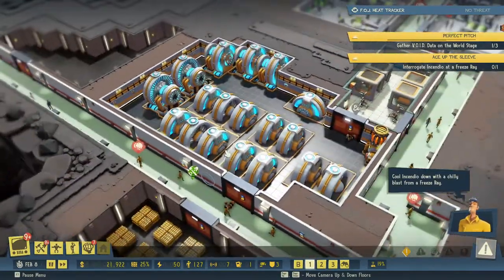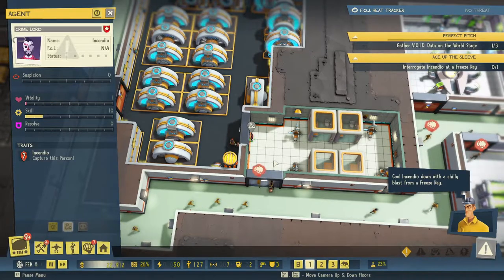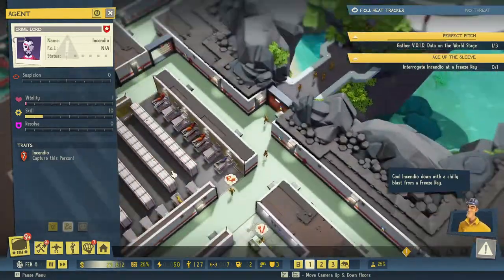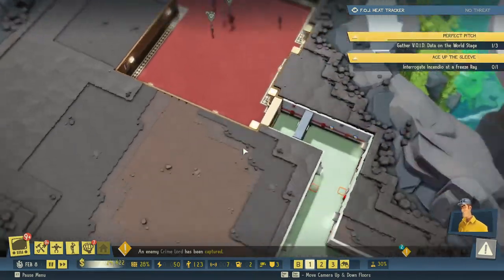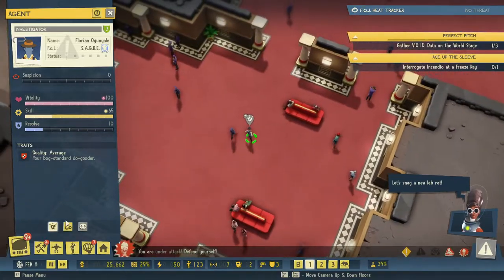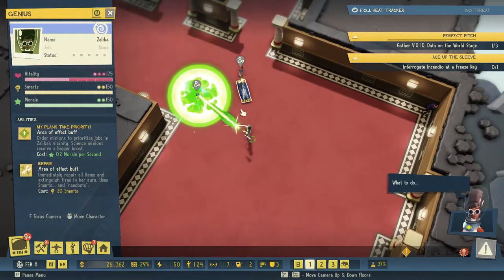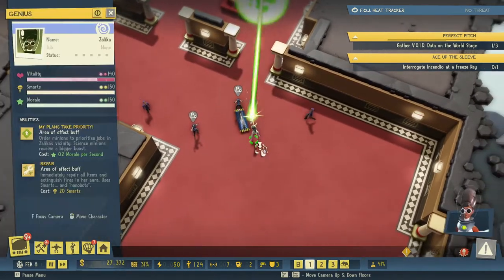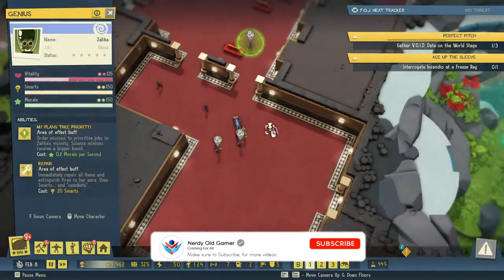Welcome back folks, we are waiting for a freeze ray so that we can interrogate Incendio. He needs to be interrogated — get back in your cell, dude — and let's get that freeze ray up and running. We are distracting here, so that's good. I actually think I want to catch these guys. That guy is neutralized, that guy is neutralized, and that guy is neutralized — almost all neutralized, good.